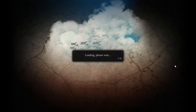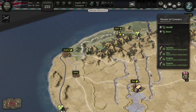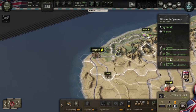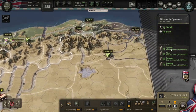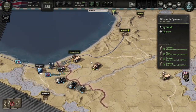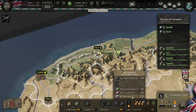It's an eight-turn scenario, and this is not the first time I've tried it. It's a completely defensive scenario — the first scenario where supply is not really something you have to worry about. We have to hold Msus until turn two, Benghazi until turn five, as well as Agedabia, with the main objectives being Barce up here and Mechili. On both of my previous tries they took either this one or this one on the very last turn. Those are our objectives — just get our guys to defend the main objectives.